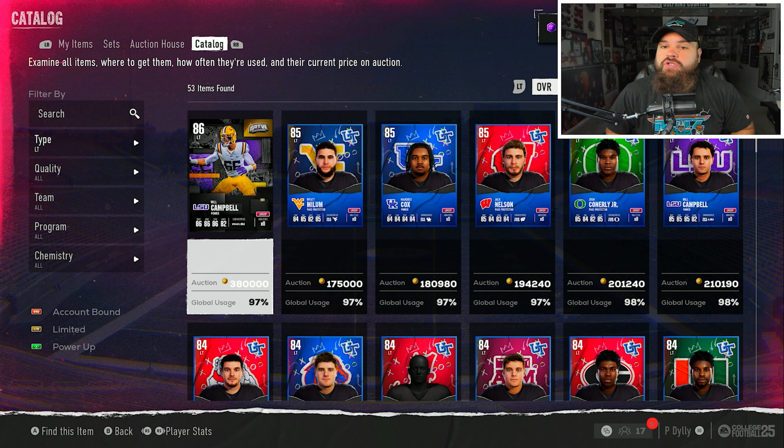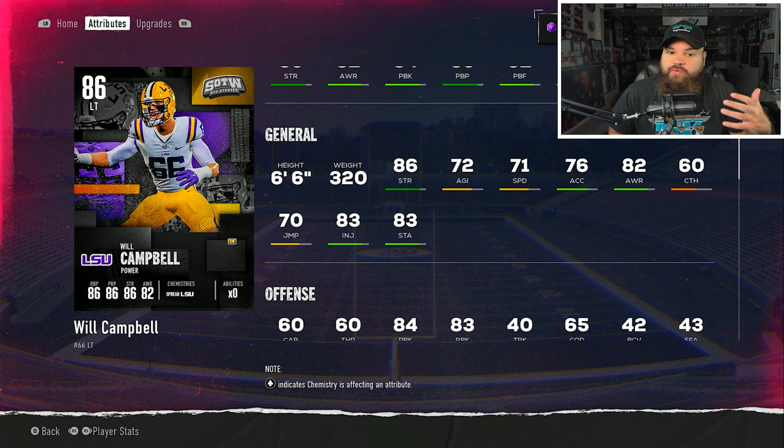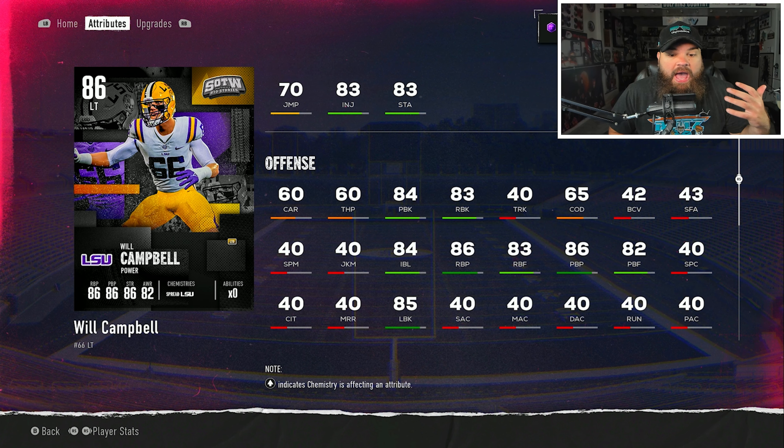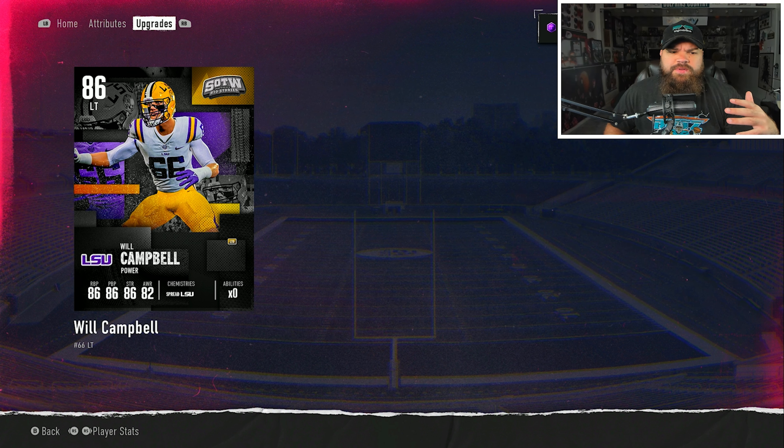Starting at left tackle with run blocking. Using Will Campbell as an example, the ratings you'll see are base run block, run block power, run block finesse, lead block, and impact blocking. Out of all of those, base run block matters the most. Run block power and run block finesse really don't do anything - they're just there to boost overall. Base run block is what goes against the defender's block shed rating, and you'll see the same results with 83 run block whether run block finesse and power are zero or not.